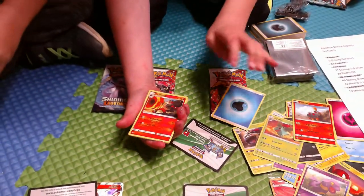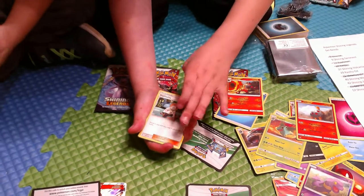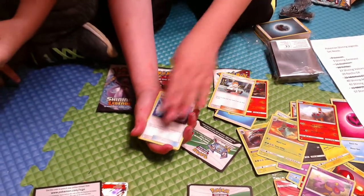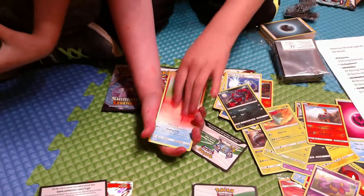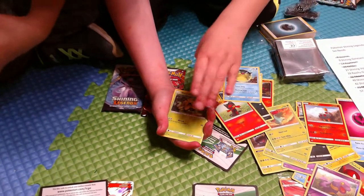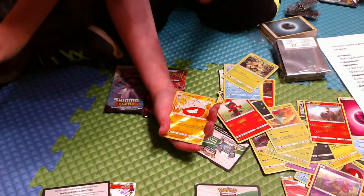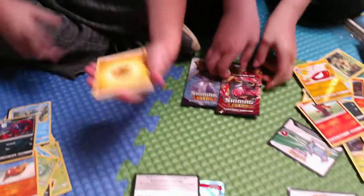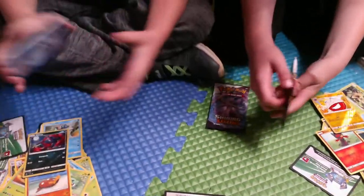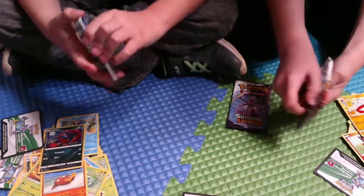Water energy, Cinccino, Scizor, Super Scoop Up, Isol, Zorua, Nidoran, Qwilfish, reverse Electrode — and holo Marshadow!